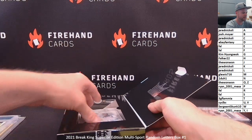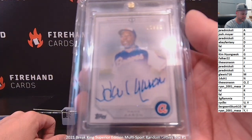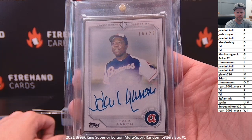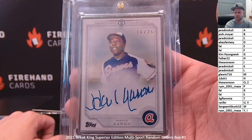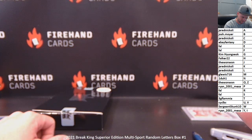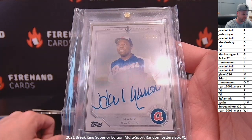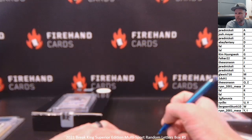Final card in the box — that's nice. Hank Aaron, Topps Transcendent, 16 of 25. A for Aaron is Jared Niccoli. 2017 Topps Transcendent, third year Transcendent. Very nice — Hammer and Hank, Transcendent auto. Congratulations, Jared.